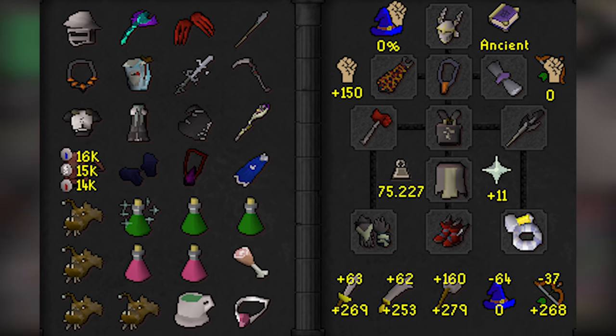Attacking Vasilias with the incorrect style will reflect 100% of it back at you and heal it for the same amount dealt — attacking with a Scythe off-color can very quickly get you killed. Your character will automatically stop attacking Vasilias after it changes colors, so you don't need to click off it. As a beginner, the best strategy is to simply attack Vasilias, open your prayer book, change protection prayer when it changes, then immediately gear switch into the next style and attack, changing your offensive prayer after. After you beat Vasilias, grab any food you dropped and head into the next room.